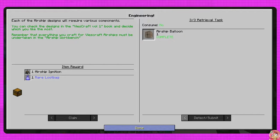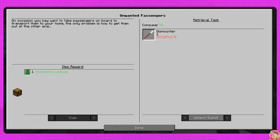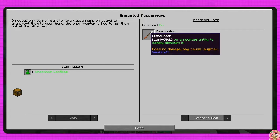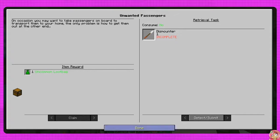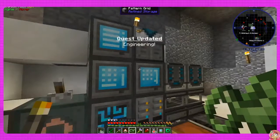So now we get airship ignition and a rare loopback. Was there something else? On occasion you may want to take passengers on board to transport them to your home. The only problem is how to get them out at the other end - left click on a mounted entity to safely dismount. Awesome - dismounter. That's probably an easy thing to make, I would think.